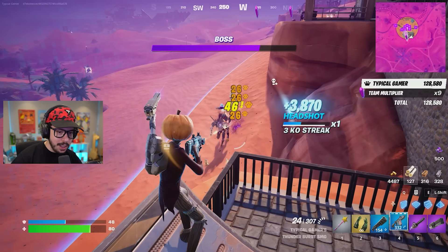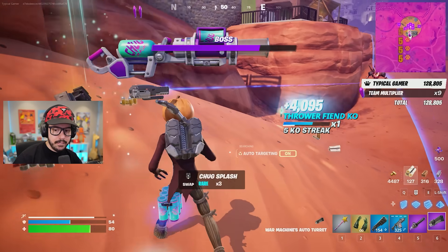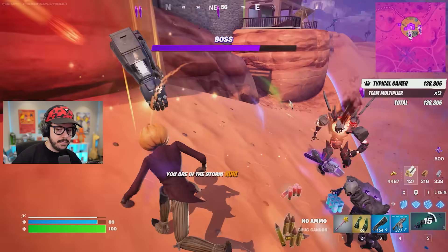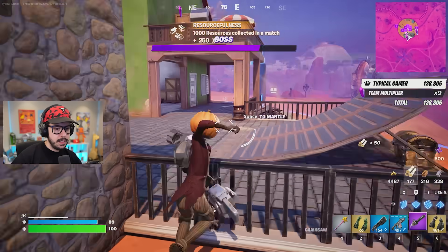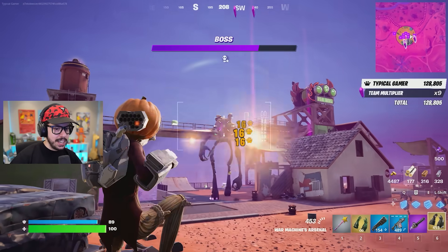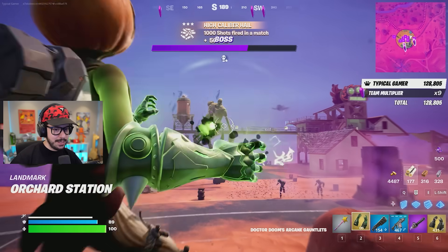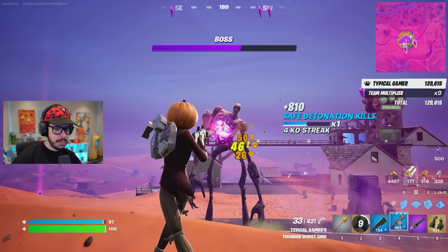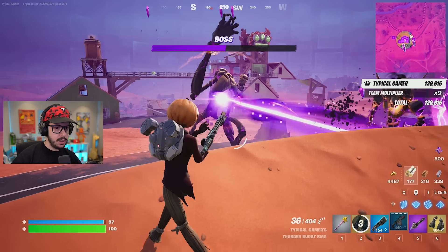Oh there's the Mythic gauntlets — War Machine! I'm just gonna use this real quick. I haven't seen this exotic in a minute. I need to get out of here — take War Machine. That's actually pretty good, but I don't think it's better than the Dr. Doom gauntlets, yeah this is definitely better. Use this hill to my advantage — oh he's going nuts!